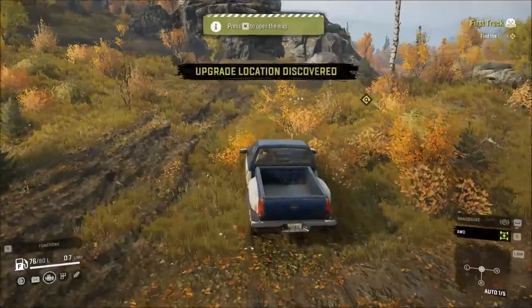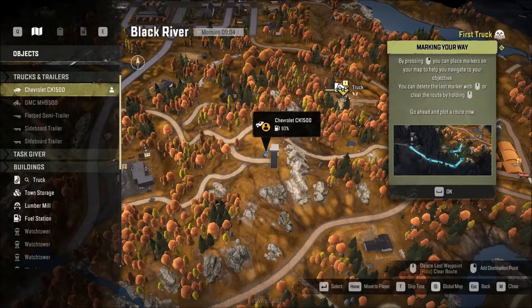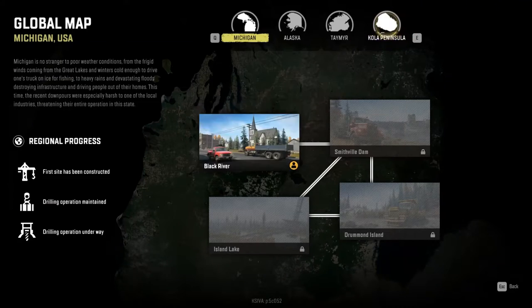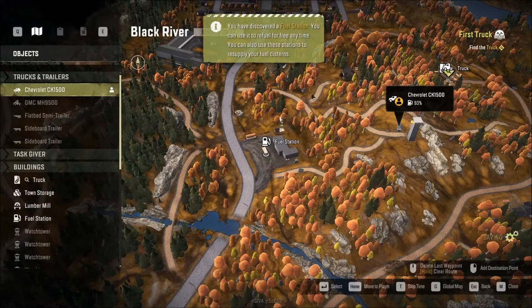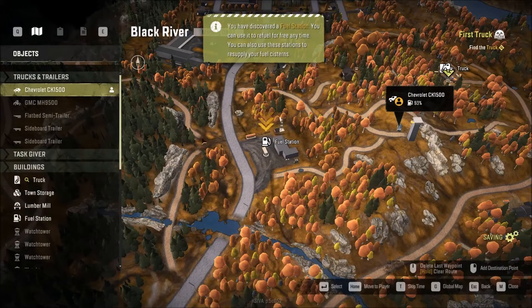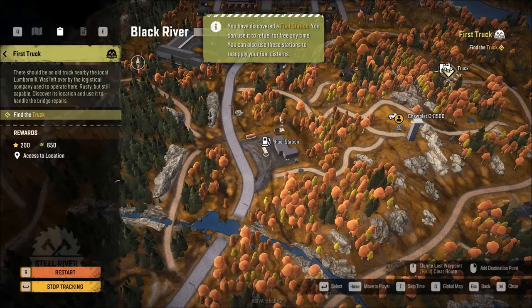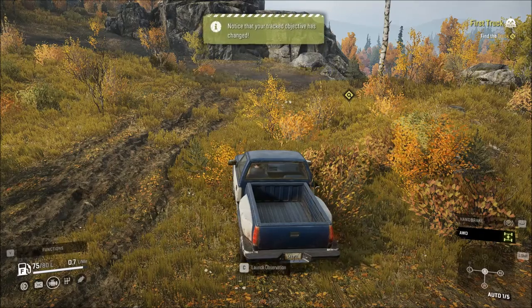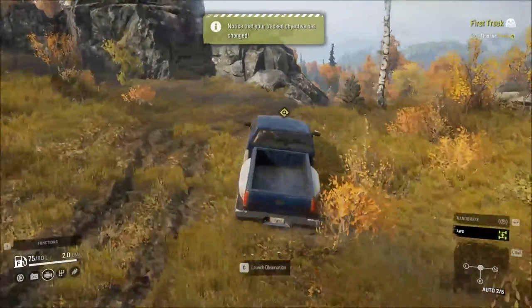It's prompting you to open the map, so you hit the map key. We are actually not quite ready to get our first mission but it's here anyway. Find the first truck — let's get back to it. Once we've got to our first launch tower, it tells us to go find the first truck.